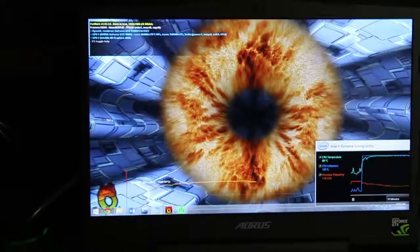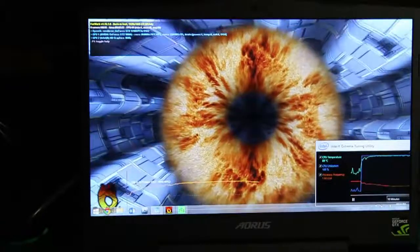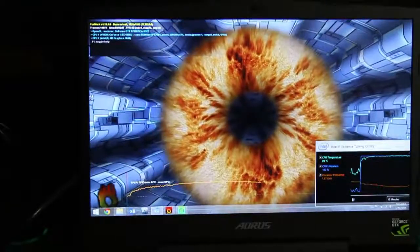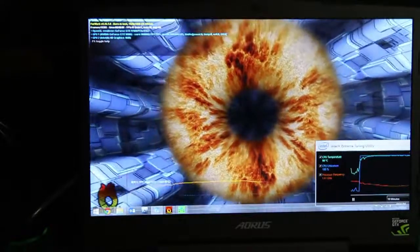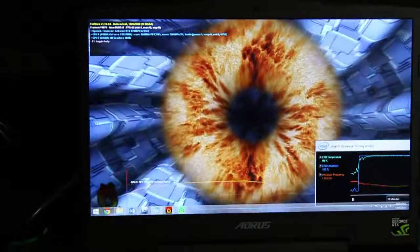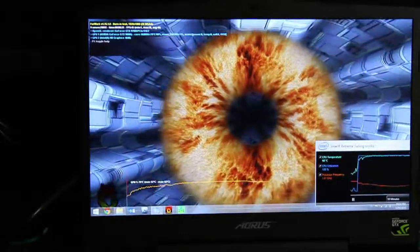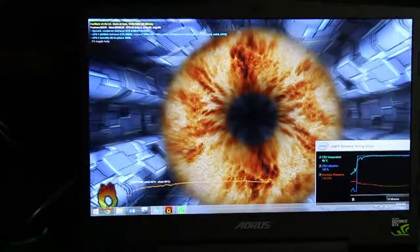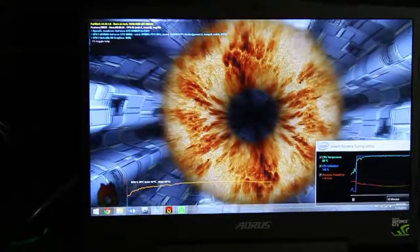That's definitely making a difference — the GPU is steadily dropping from about 81 down to 79°C. The FurMark FPS is about 45 right now, with an average of about 40 according to min/max and average. That concludes the FurMark test as well as the XTU test.